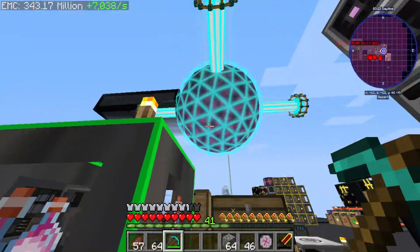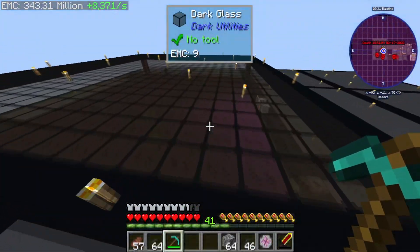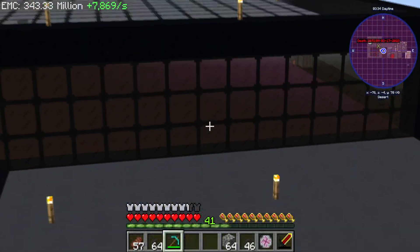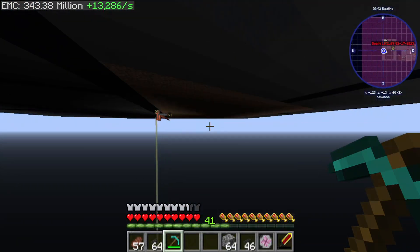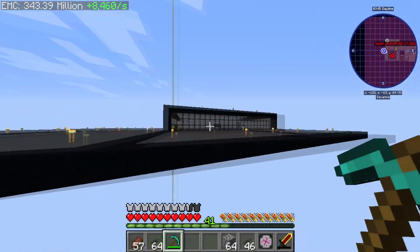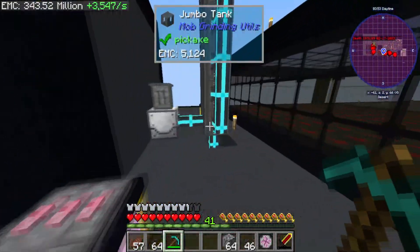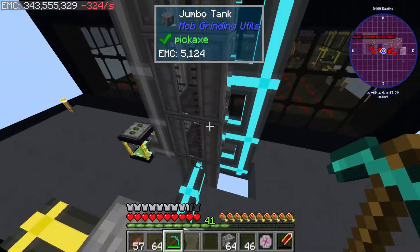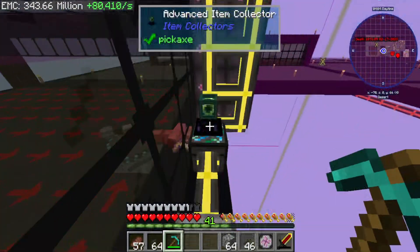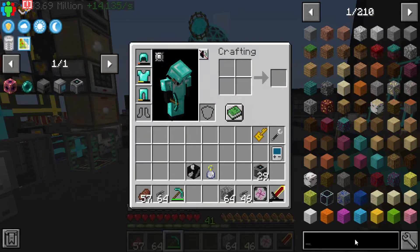That is by far probably my favorite thing we've done so far, other than this massive behemoth over here - which by the way, this massive behemoth can't even keep up with this over here. This spawner isn't even that big and it can't keep up. I noticed these tanks are empty - we're definitely going to have to find some other way to generate EMC.